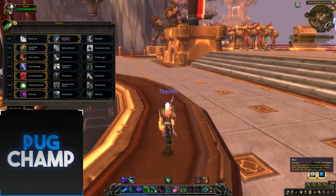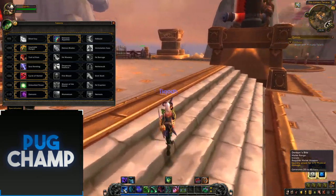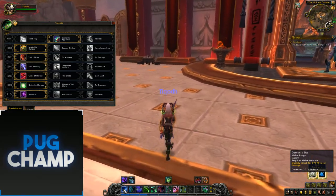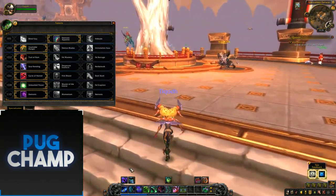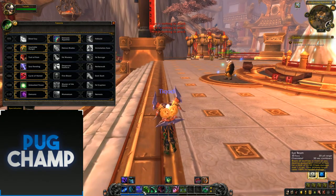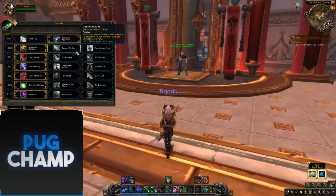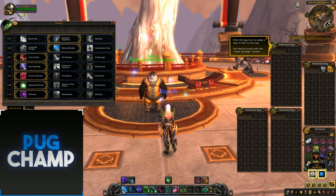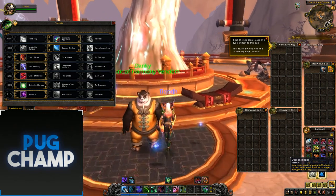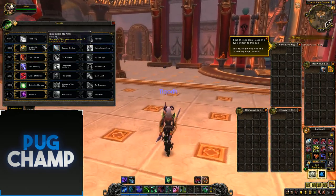Insatiable Hunger — Demon Bite generates up to 10 additional fury. They've changed it so that Demon Bite is your melee hit and generates 20 to 40 fury, so with Insatiable Hunger you're just getting way more Chaos Strikes off and way more fury altogether. Demon Blades I haven't taken yet — it just makes you have auto attacks, and I don't really like auto attacks, so I'll go Insatiable Hunger.